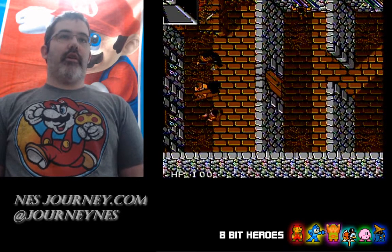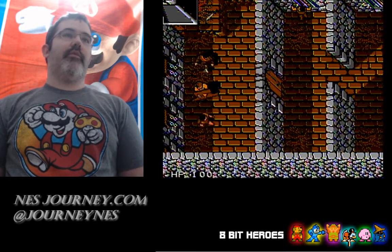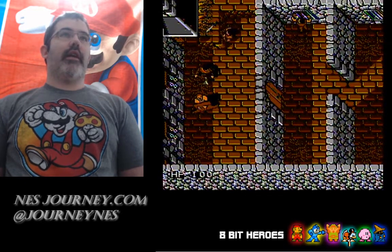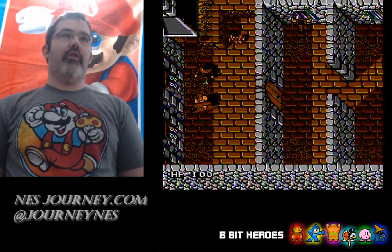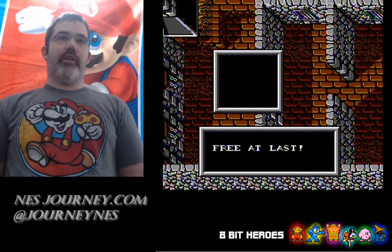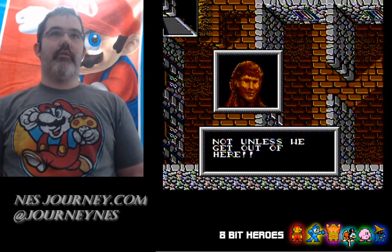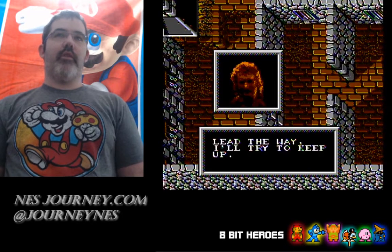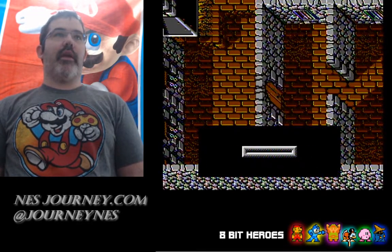All right, so here you are walking around - this is Robin Hood. You gotta kind of look around for stuff. Oh look, I found a sword just laying there, so we will kill that gentleman. There's a lot of talking and horrible graphics but Peter has joined your merry band.